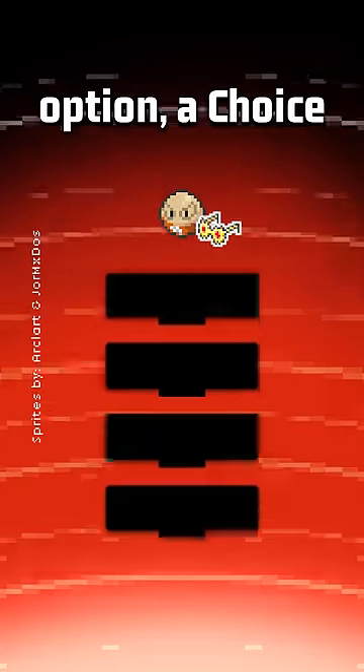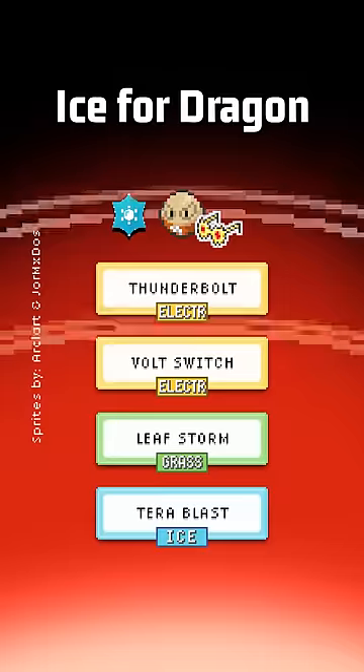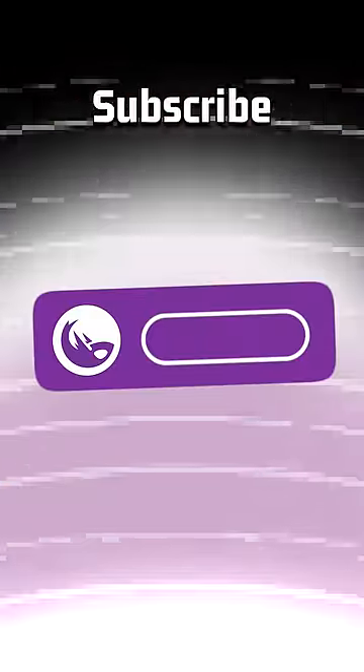And if you want a more offensive option, a Choice Specs set with Thunderbolt, Volt Switch, Leaf Storm, and Tera Blast Ice for Dragon and Grass types gives you almost perfect coverage. The lower tiers aren't ready. Make sure you subscribe for more.